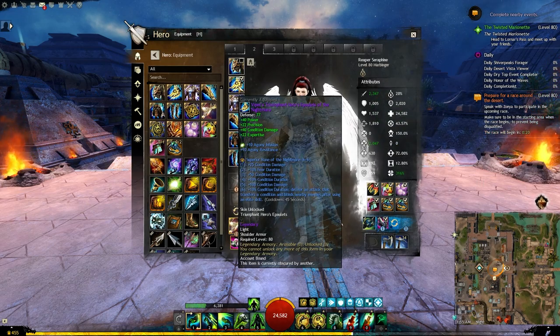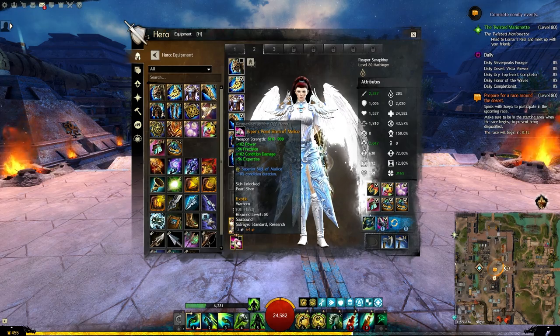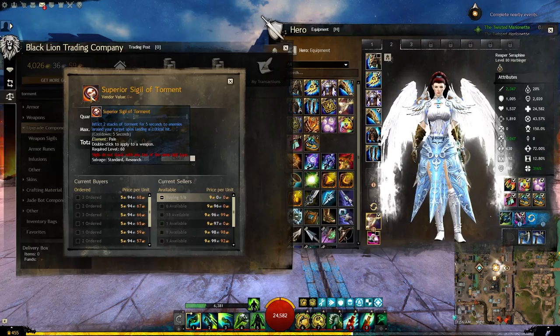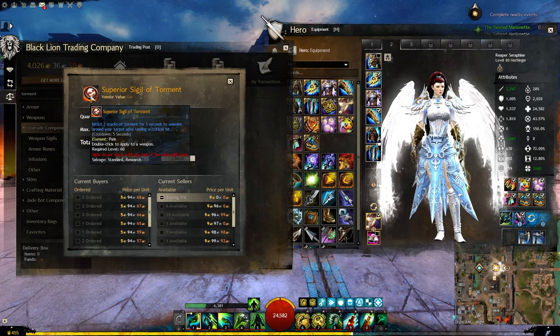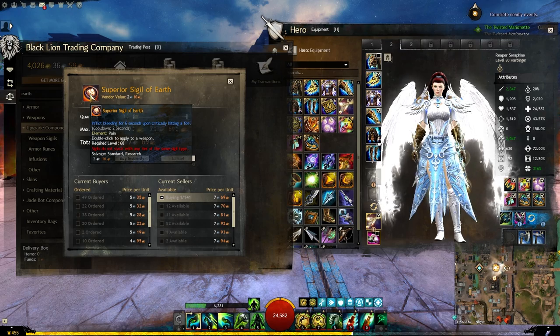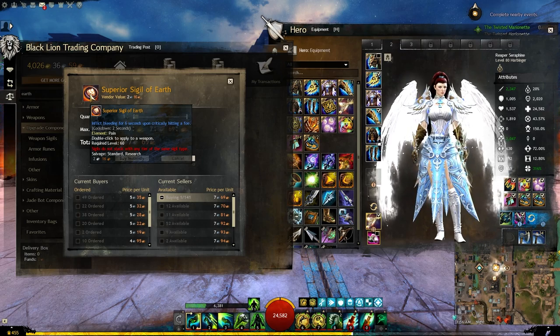The armor will have nightmare runes. The weapons will be pistol warhorn and we will have sigil of torment and sigil of malice on them. But if sigil of torment was a little expensive for you, you can use sigil of earth instead, which is a much cheaper option and the difference between both of them was not huge in terms of DPS.